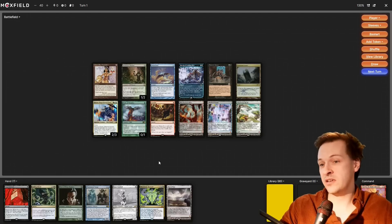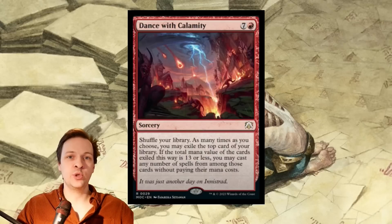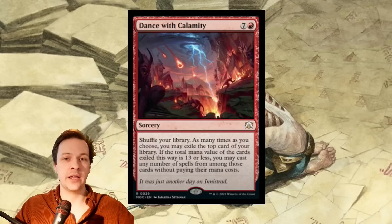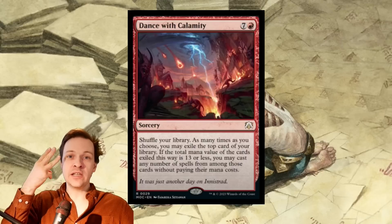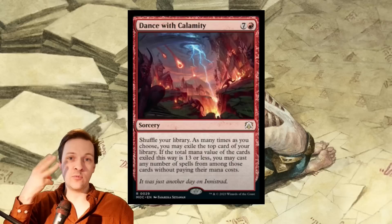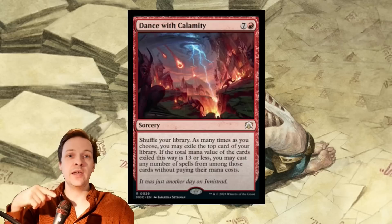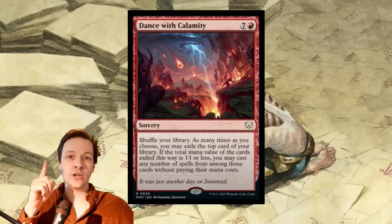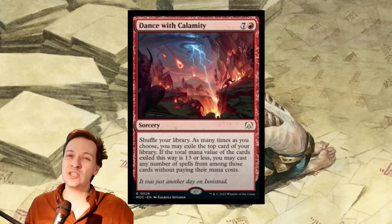If your entire deck contains only two CMC cards at the highest — and that highest is because of Dockside Extortionist — you can dig really aggressively. If you're at a total count of 10 and flip a three CMC you brick, but without any three CMC cards you keep digging into more zero and one cost artifacts. Once you hit a one-cost and a two-cost artifact together you have to stop, but a deck built on only one and two CMC lets you dig incredibly aggressively.